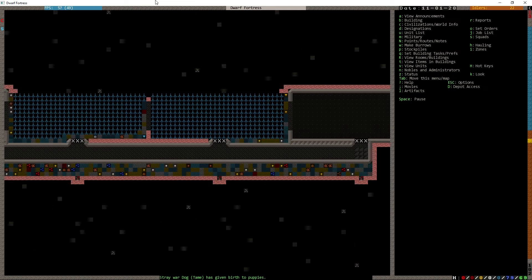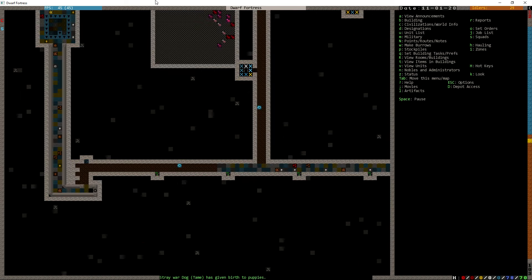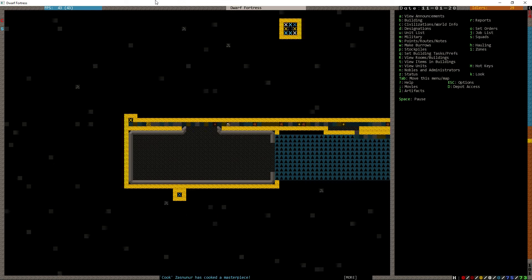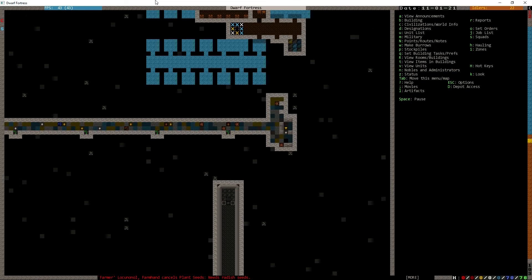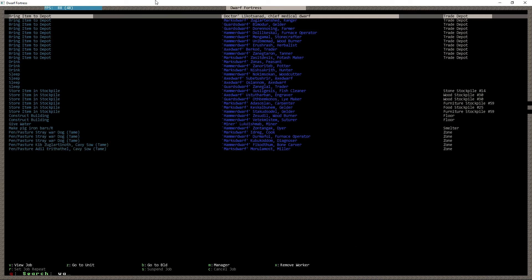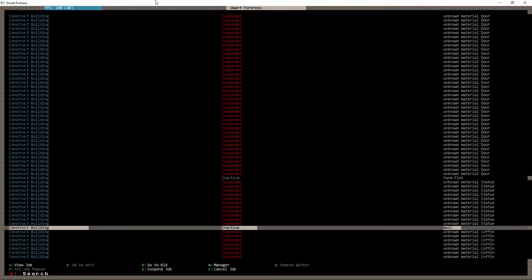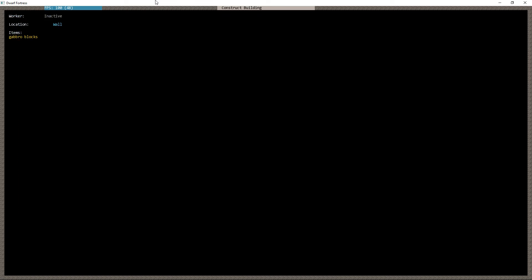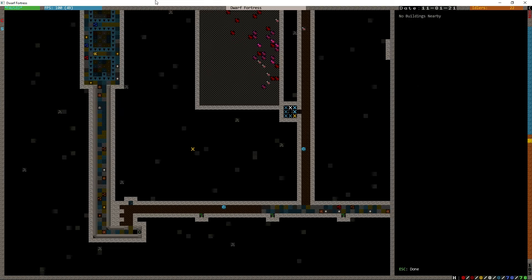Wasn't there a guy coming? I thought there was a guy coming — where is he, he's disappeared? I guess he's not coming. Is somebody coming to do this hatch cover thing? Wall grate — I don't even see that listed. Construct building: gold statue, farm plot, wall. Do we have a wall we're building? Oh, on the other side of a hole. I see why that's not getting done.